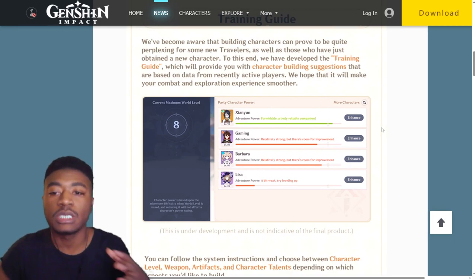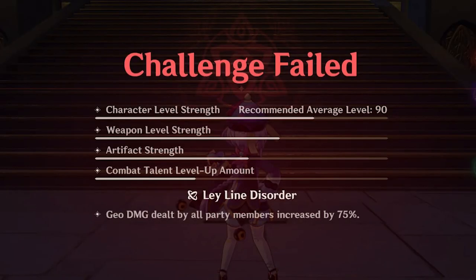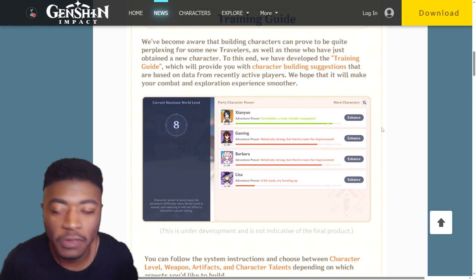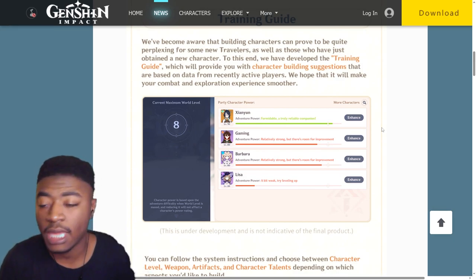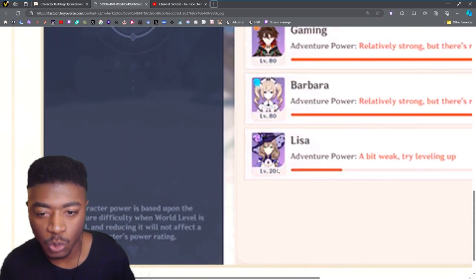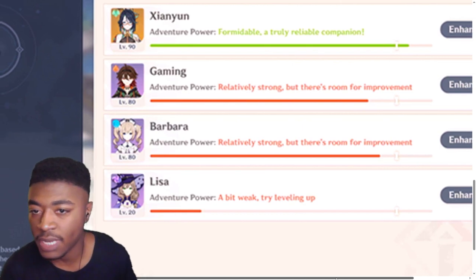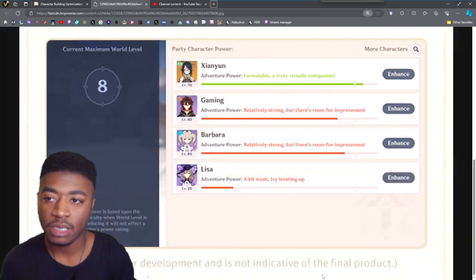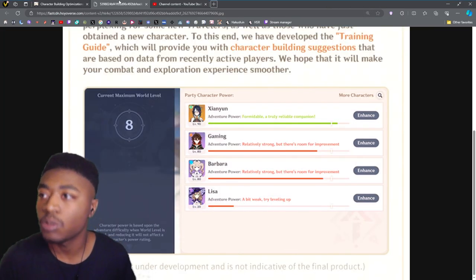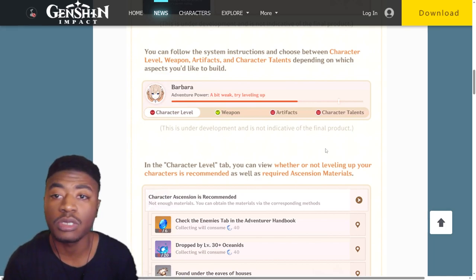This is kind of what's already in the game - when you do the Spiral Abyss or a domain and you fail it, it gives you an idea of where your account is: your character level, your weapons, and your artifacts. This is actually already in the game, you just don't really see it because you don't probably fail missions too often. This is something similar except you can actually see it when you want to. If we zoom in, Lisa's level 20 - it says a bit weak, level her up. Some things show as relatively strong but with room for improvement - probably artifacts, level 90s, stuff like that. Basic things that long-time players already know, but this is for newer players.